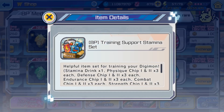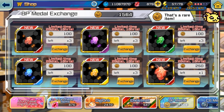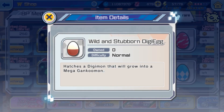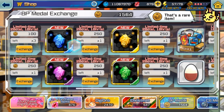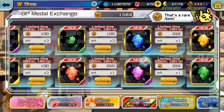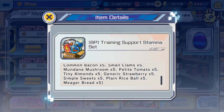Do not buy any of these. The only thing in this shop that you could get is the Gankumon egg. Aside from that, everything else is hot trash. Don't get any of these eggs. Don't get any of these skill stone shards. Don't get whatever else is in here.